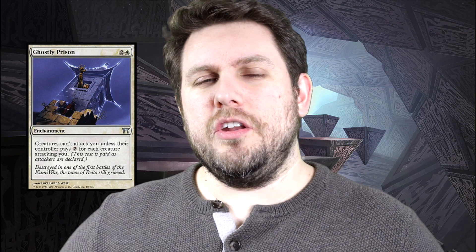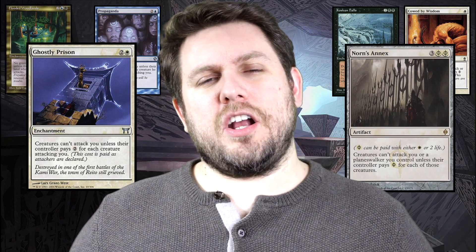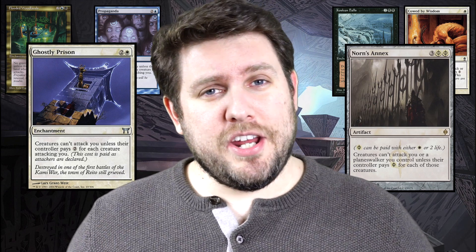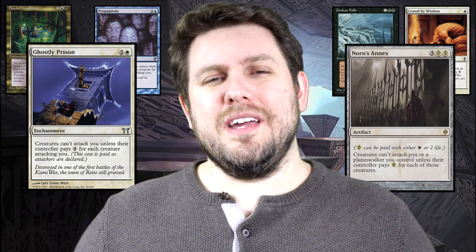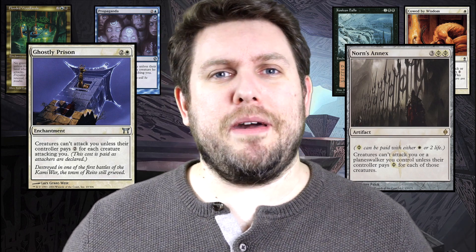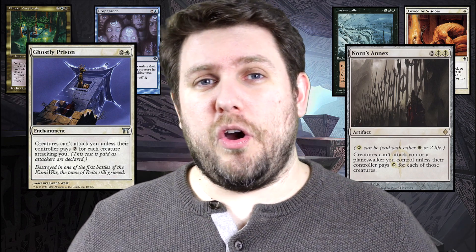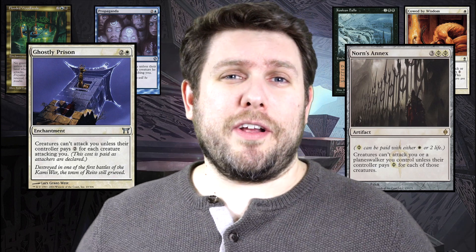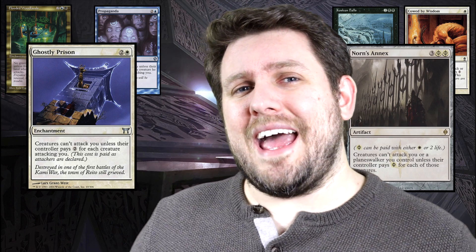There are cards like Ghostly Prison and Norn's Annex — things that cause players to have to pay mana or pay life, or a combination of both, in order to attack you. It kind of screws them up, forcing them to pay extra. Their mana would be better used elsewhere, so it's always great to force them to spend mana — especially in a deck like Yidris, where the commander is going to want to attack every single turn and odds are he'll have some sort of evasion. At least make them pay.